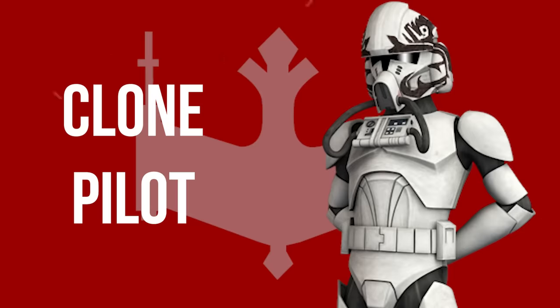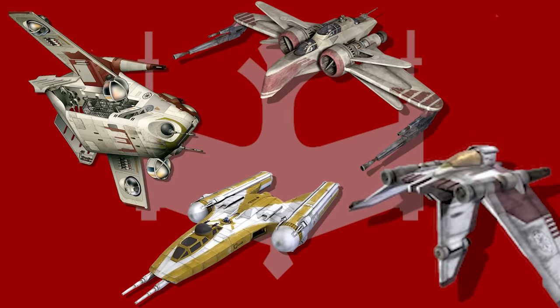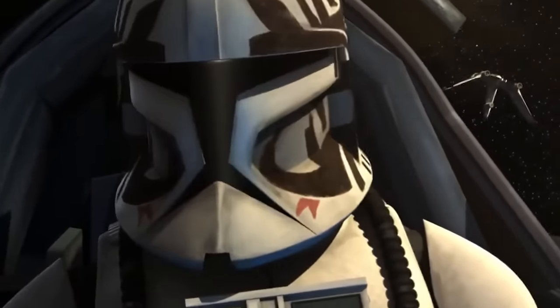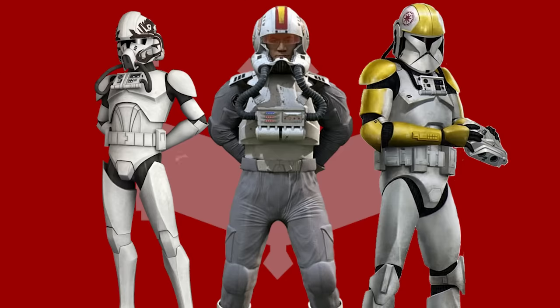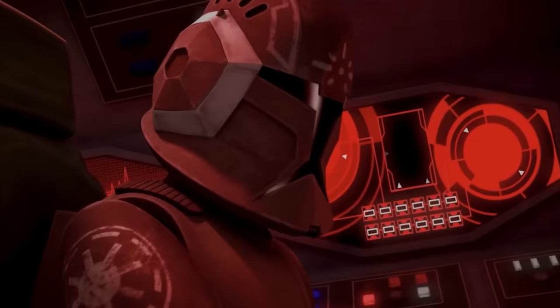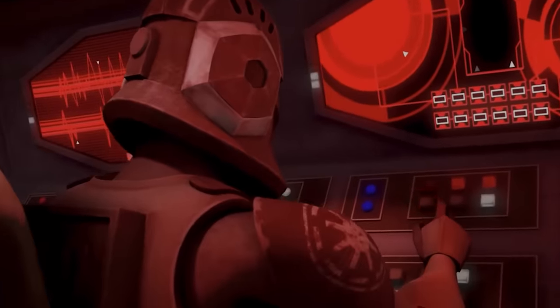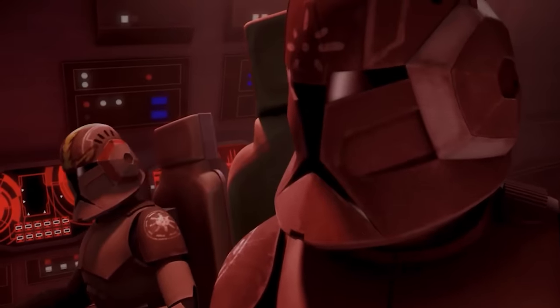Clone pilots piloted various starships like LAAT gunships, Y-Wings, ARC-170 fighters, and V-19 Torrents. Due to having particularly good reflexes and spatial awareness, future clone pilots were spotted early and brought into pilot training. Clone pilots wore three different sets of armor as the war progressed. Special Ops Clone Troopers were trained for stealth, moving more quickly and quietly, detecting enemies at a distance while wearing advanced gear that improved their senses. They were known to pilot an experimental stealth ship capable of cloaking.